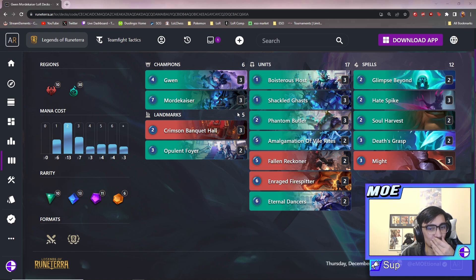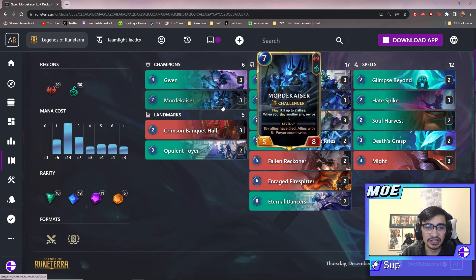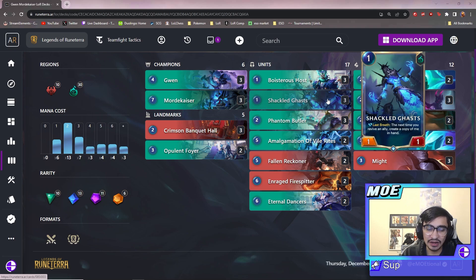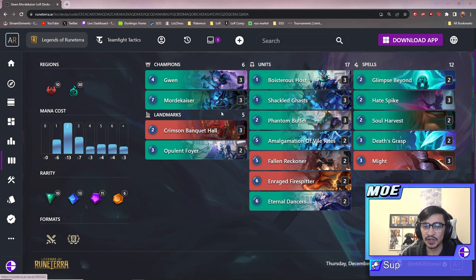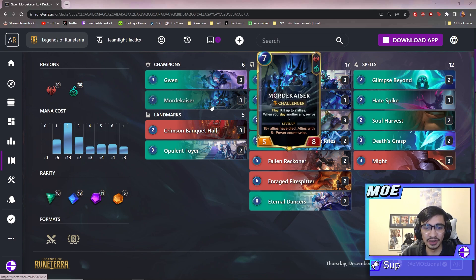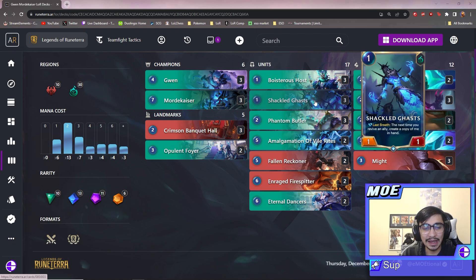With all of that combined I thought this was a pretty good idea, and then it was pointed out to me that this deck actually has an infinite combo — and that's not clickbait. You'll see it happen multiple times in the video. If you get Crimson Banquet Hall out — which says allies cost one less and when you play an ally deal two damage to it — you play Mordekaiser on turn six and he becomes a 5/6 with challenger. What's broken is it will instantly kill your Shackled Ghast and make it cost zero mana. Shackled Ghast's last breath says 'next time you revive an ally, create a copy of me in hand.' With Mordekaiser in play, Banquet Hall's damage to your unit counts as you slaying your own unit — so you revive it, it triggers its own last breath, you get another one to hand, and you basically create infinite Shackled Ghasts.